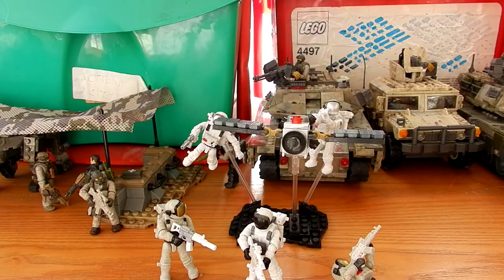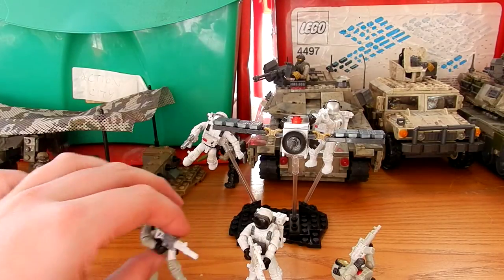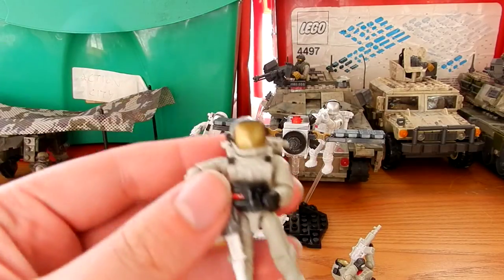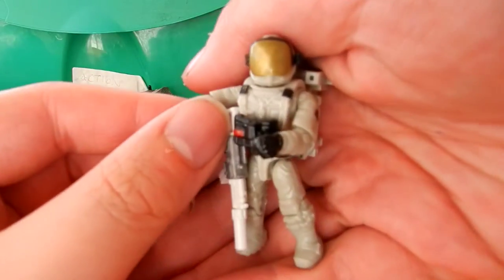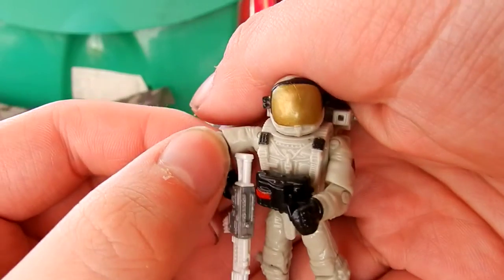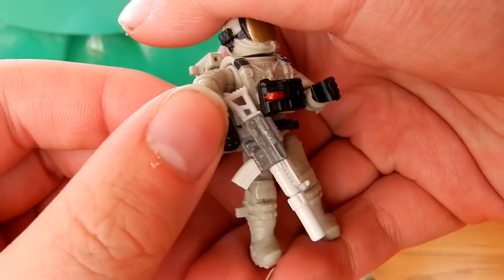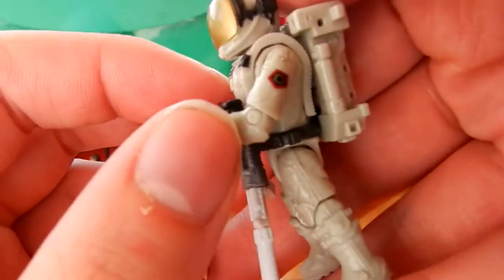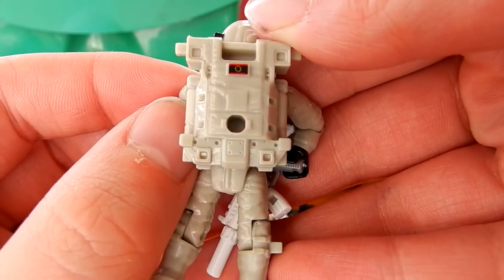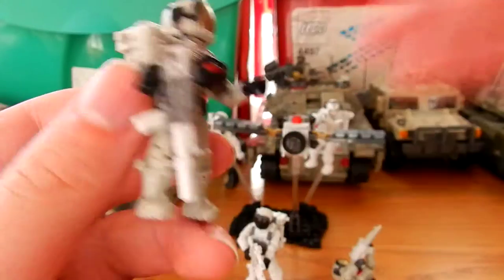Without further ado, we'll jump into it. We've got five figures, all with slight differences but a rough similar look. Our first look here is a Federation astronaut in cream with black breathing gear, a gold visor, and a silver and white SMG.